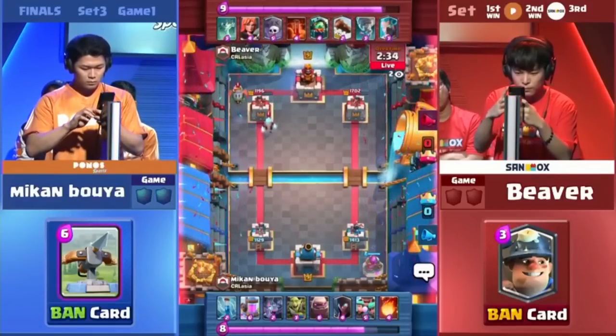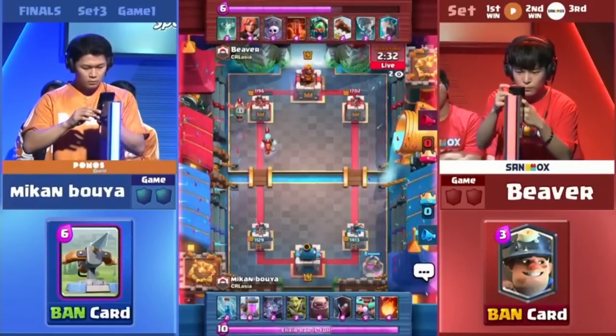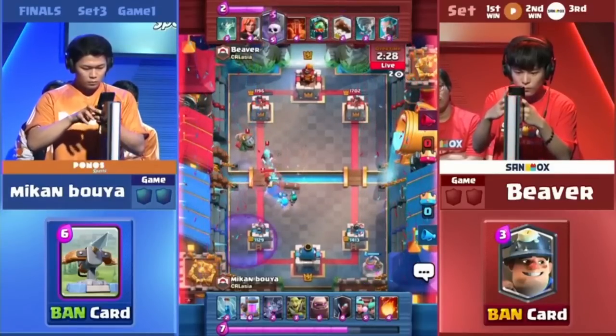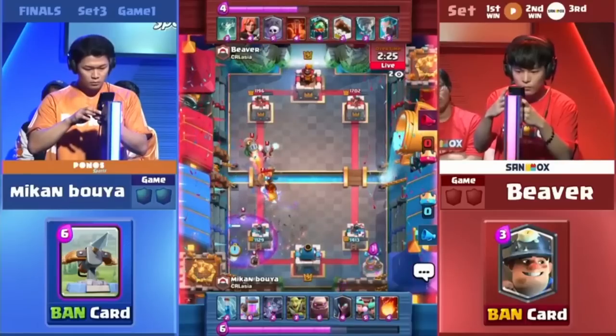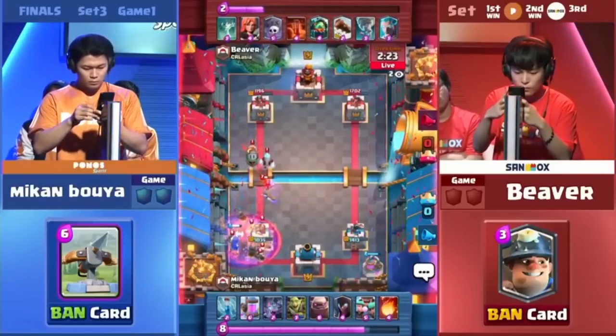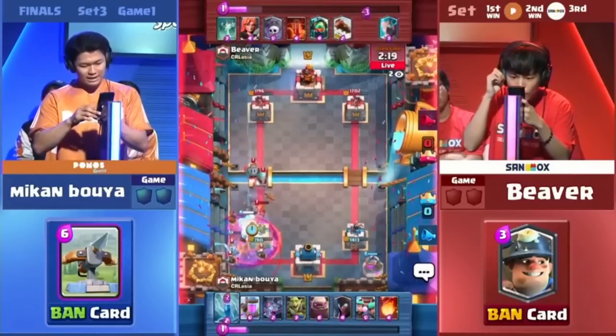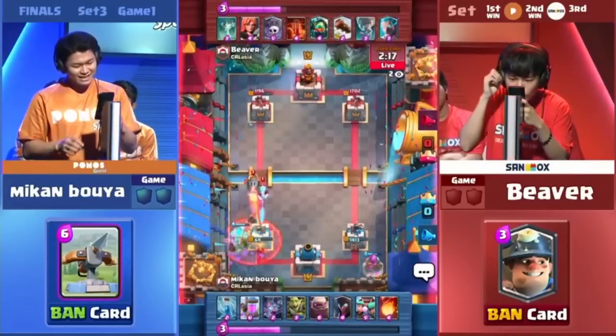Still very low though — not at 2,000, I think it's still down to 1,400. The Rascal — another early Graveyard — but this time has to deal with the Night Witch. That's a big pain for Mikumbuya. We're going to see the Golem even trying to tank out. And oh, the tower — so close.